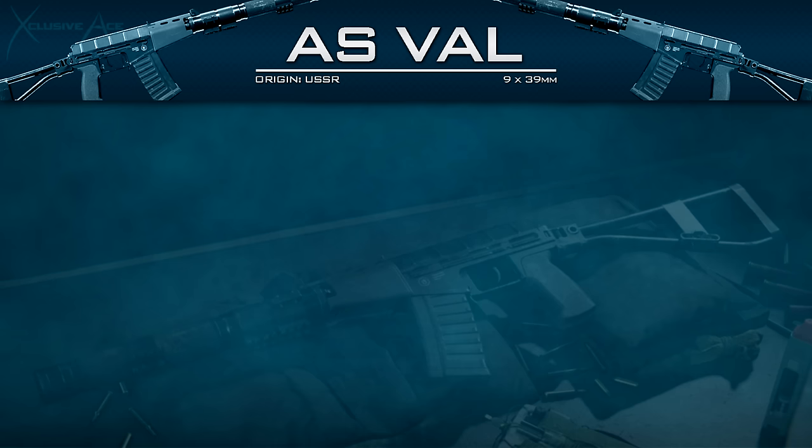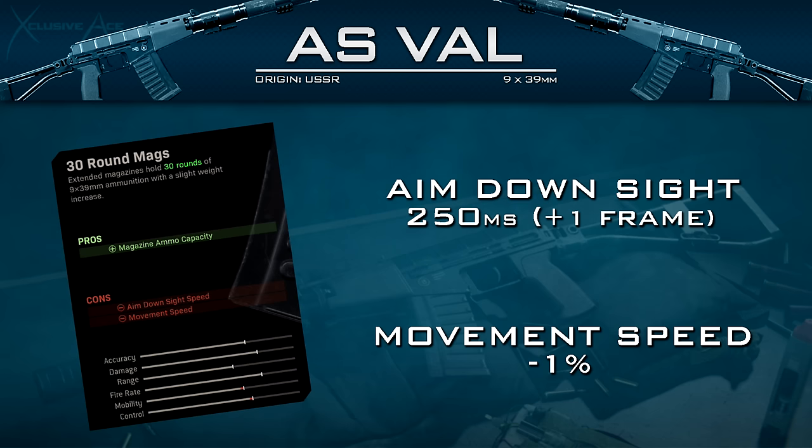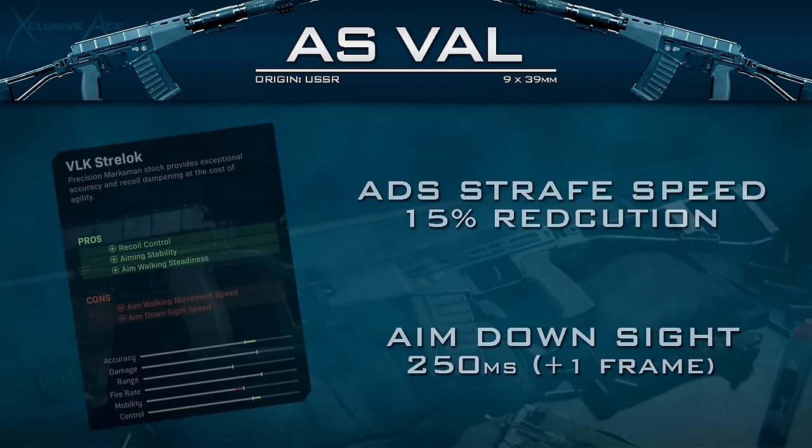That covers the barrels. For the extended magazine, the biggest you can get is a 30-round extended mag. Even with this boost to magazine capacity you still burn through it so fast due to the high rate of fire. It very slightly slows down ADS time by one frame at 60 fps, and movement speed is reduced by about one percent. Overall, assuming you have it unlocked, you should absolutely be using the 30-round mag because this gun needs all the help it can get with magazine capacity.